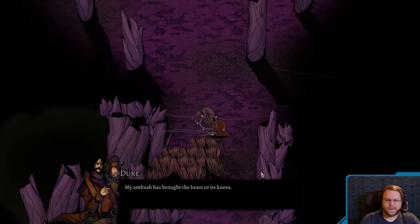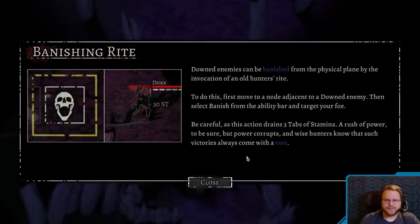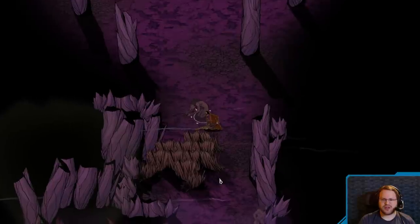Down enemies can be banished from the physical plane by invocation of an old hunter's right. It is vulnerable to banishing. Not the most elegant solution, but I have little choice. To do this, first move to a node adjacent to a downed enemy. Then select banish from the ability bar and target your foe. Be careful, as this action drains three stabs of stamina. A rush of power, to be sure, but power corrupts. Wise hunters know that such victories always come with a cost.